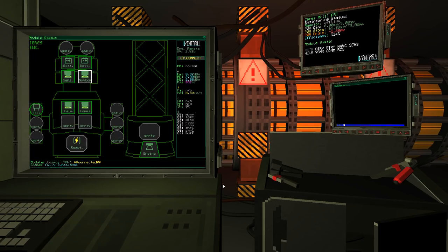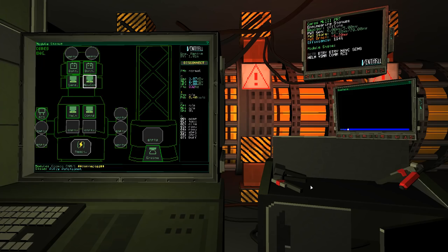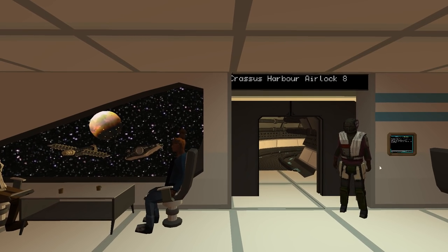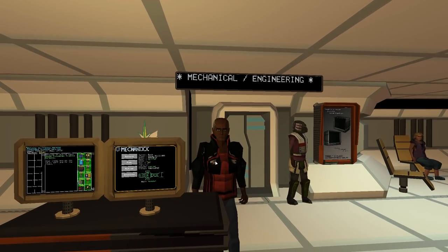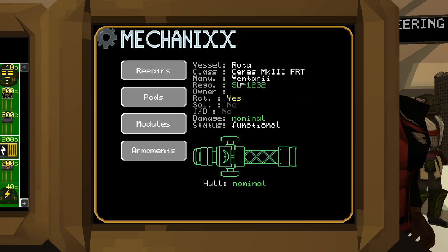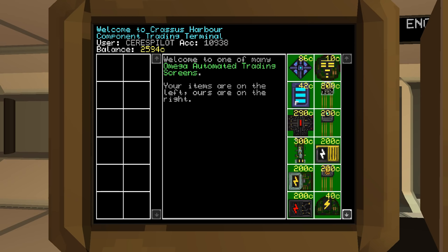Let's go visit the station. There's a pizza place, the local mechanic and engineering. We can come in and buy new modules, do repairs if needed — we're all good. We don't have a weapon system though, we should probably buy one. We can purchase modules here to fix up various systems as well.